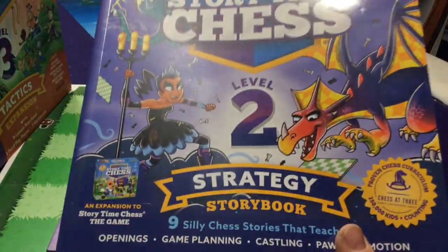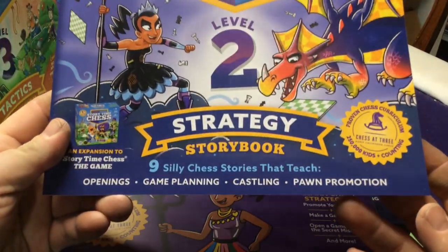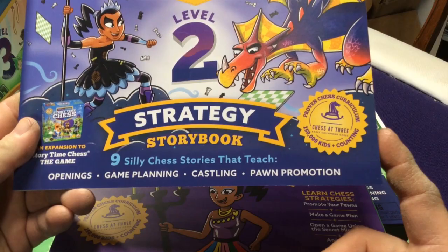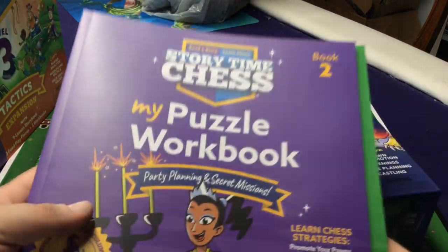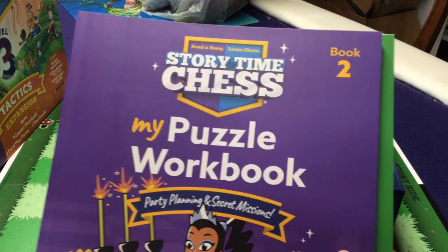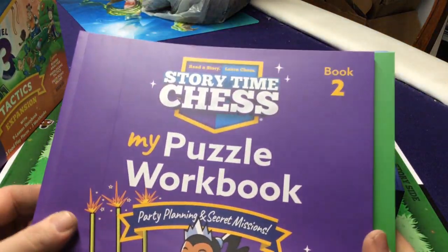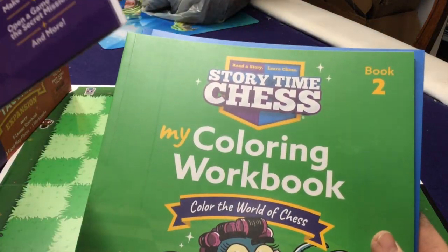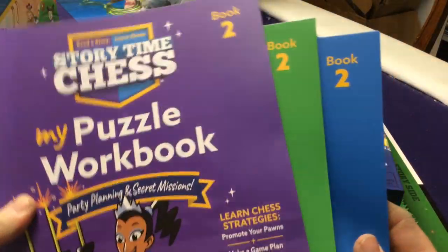We are going to get a couple of books in this set. We are going to get the strategy storybook, which will be the main core teaching us how to play the game, covering things such as openings, game planning, castling, and pawn promotion. Then we will also get three different extra books: the workbook, the puzzle book, the coloring book, and the activity books.